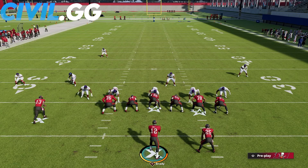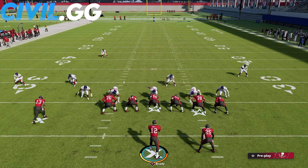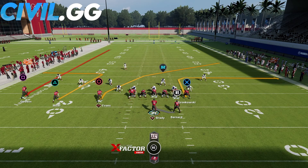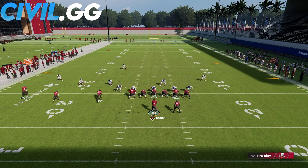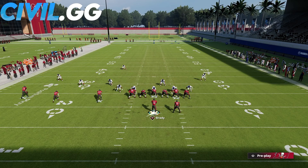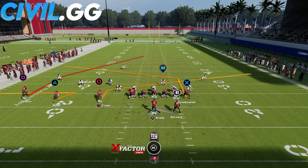Coming in at number one on my list is going to be a post slant combo. This is going to require a Tight End Apprentice or a Hot Route Master depending on the formation you're in. Personally I like this best out of trips, so I'm going to need a Tight End Apprentice or a Hot Route Master because I want to be able to put my tight end on a post route. You'll typically see a slant from the inside receiver and a post from the tight end. This works best in trip sets, though you can do it from other formations, and the great thing is it allows you freedom with your other routes. I like to put my middle slot receiver on a zig to pull zones away from my slant, as well as pull flat zones away from my post, with that deep post as a nice shot play in case it gets open.